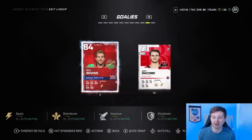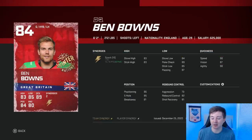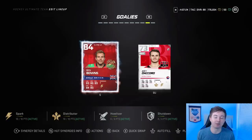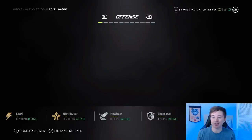I'll show you guys goaltending as well. My starter there is Ben Bounds — hopefully I said his name right. Basically I got him for the synergies, it's plus two to Spark. But he's actually played really well for me. I'll show you guys some highlights from him later on, but I got him for the synergies and it turned out he's actually a pretty solid goalie. The backup is obviously just there for synergies.